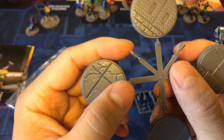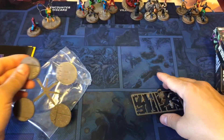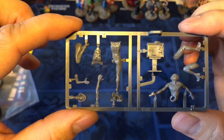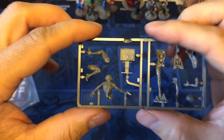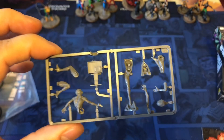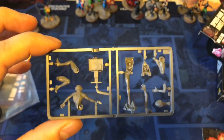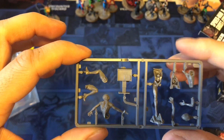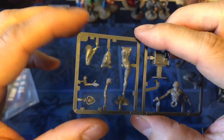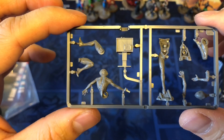Here are your four bases — pretty standard fare, and you also get these little bottles that you could save up and throw on one base for fun. Here are your models. It doesn't look like much out of the box, especially when these retail for around $50 or so. You'll have to hit us up in store for the Canadian SRP, but you're going to get a lot of value — you'll get to assemble, paint them, and most importantly play with them.